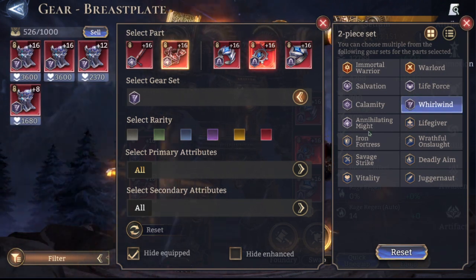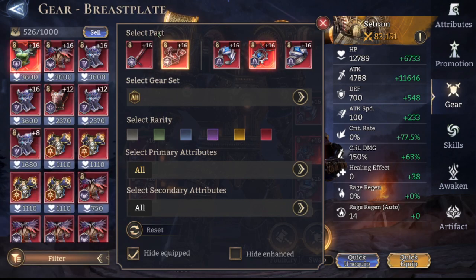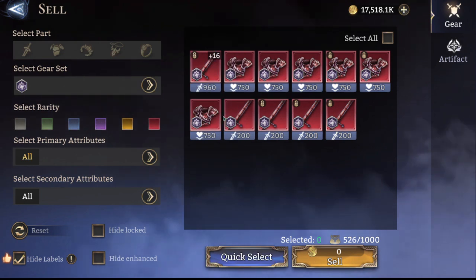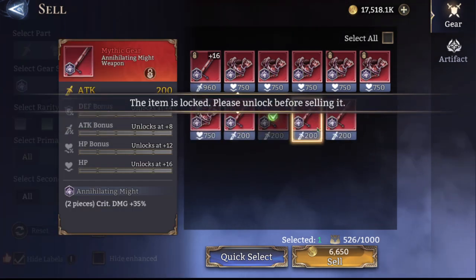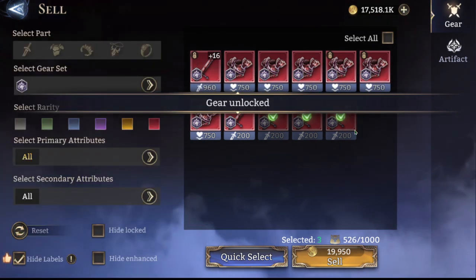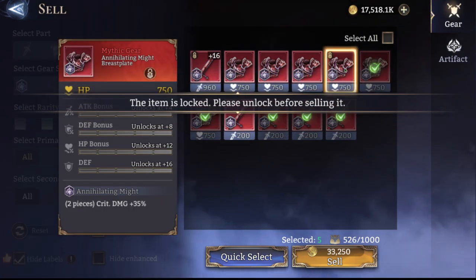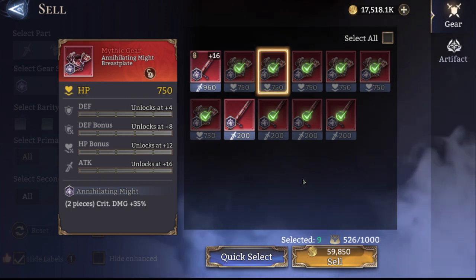Okay, we have Annihilating Might left. I'm gonna be honest, I kind of went through this already and that's why I decided to do this as a gear cleanse video. That one's got the attack and crit rate — solo attack, we just don't need that. No attack percent. No attack percent on that, same with that one. Man, what a bunch of duds.